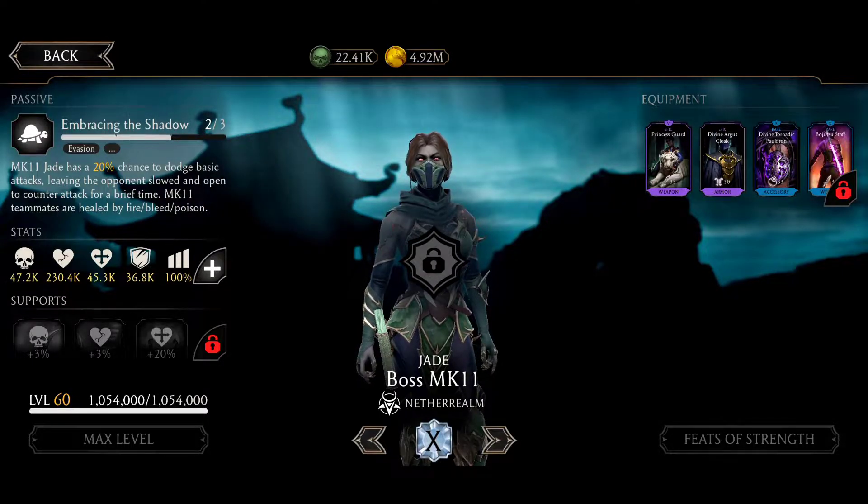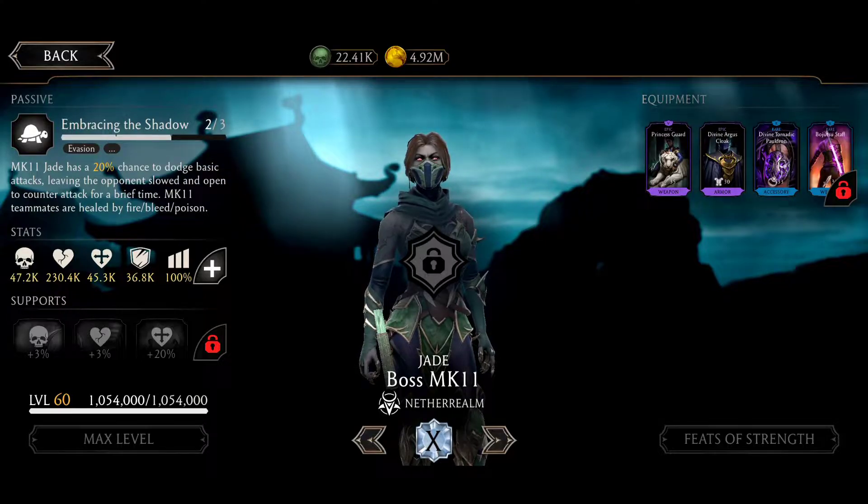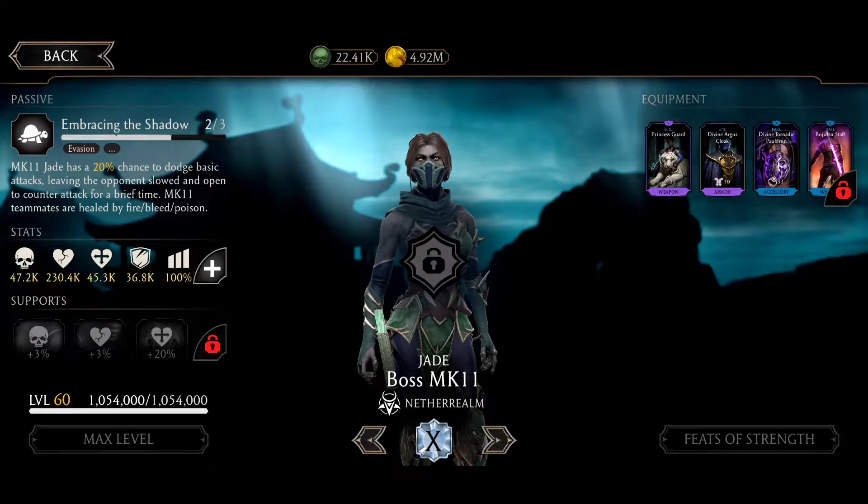The problem is, every time you do a block break on her — a basic block break attack or special — there's a chance to get random debuffs. For example, if I break her defense with basic attacks, there's a chance to get random debuffs like stun, power drain, frostbite, and others.